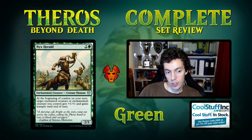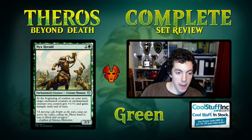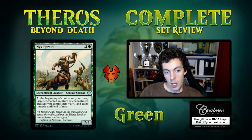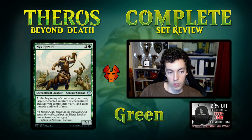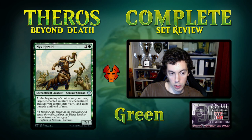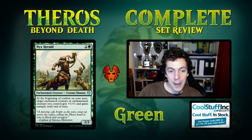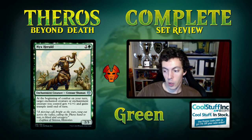Nyxherald — 3 mana for a 2/3, enchantment creature. In any combat on your turn, target enchanted creature or enchantment creature you control gets +1/+1 and trample. I initially read it wrong — it can target itself, so at base level it's a 3/4 with trample in combat. I apologize for the misread — that makes it a lot better. It's a reasonable card. Reading is hard.